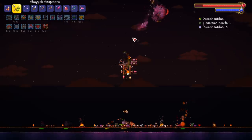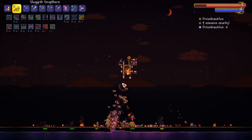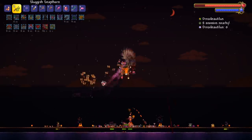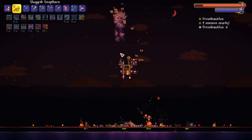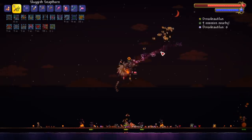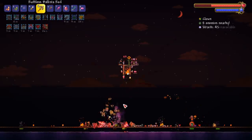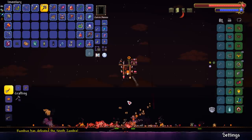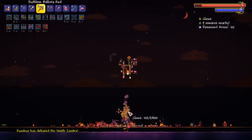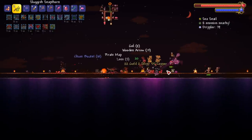Yeah, we slap him with the Snap Thorn, we hide in the box, rinse and repeat - plain and simple. We just spam the whip while we're at it. Our sharp boys are doing work, our pointy boys. Oh we might get hit here, I really don't want the extra damage. We're good. We're also hoping for the item to drop, that's kind of the other thing. That's how the fight goes, plain and simple. Look how long it took me to fish up one Dread Nautilus.